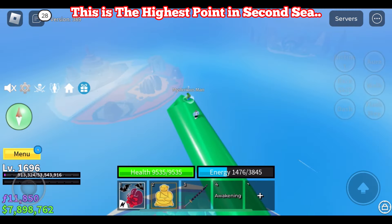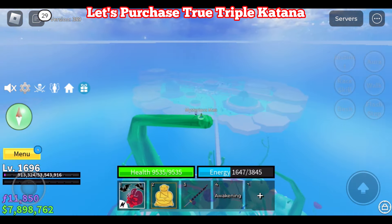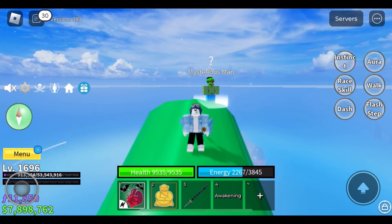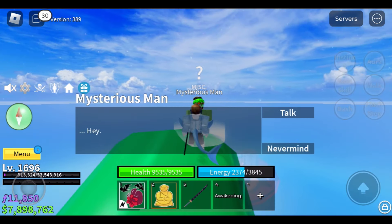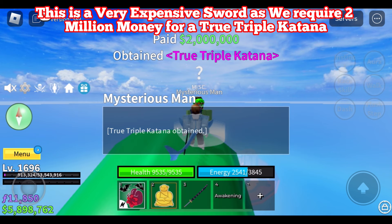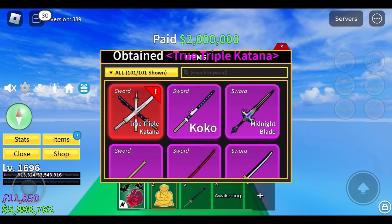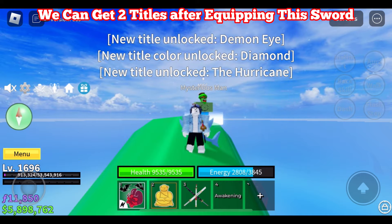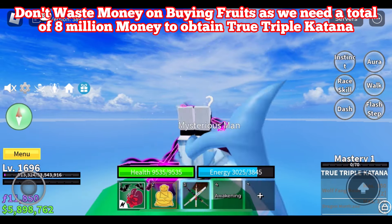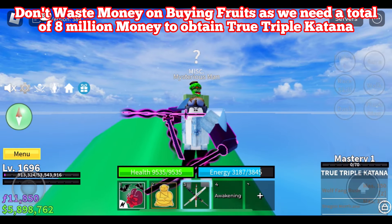This is the highest point in 2nd Sea. Let's purchase the true triple katana. This is a very expensive sword — we require 2 million money for a true triple katana. We can get 2 titles after equipping this sword. Don't waste money on buying fruits, as we need a total of 8 million money to obtain the true triple katana.